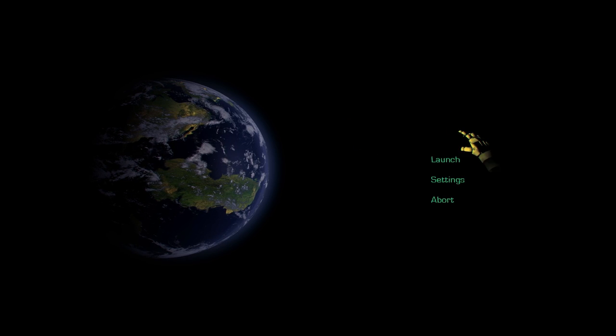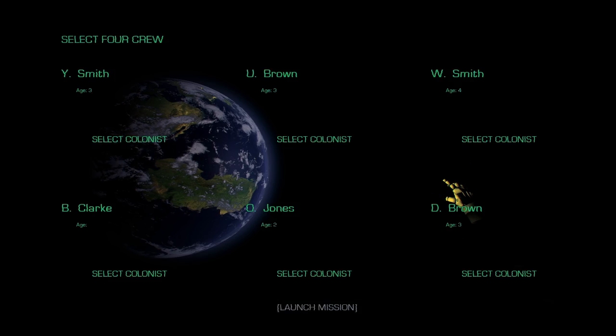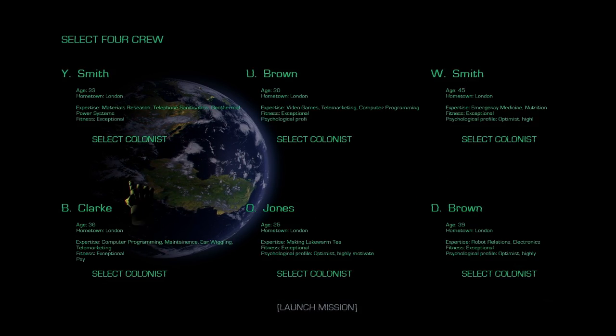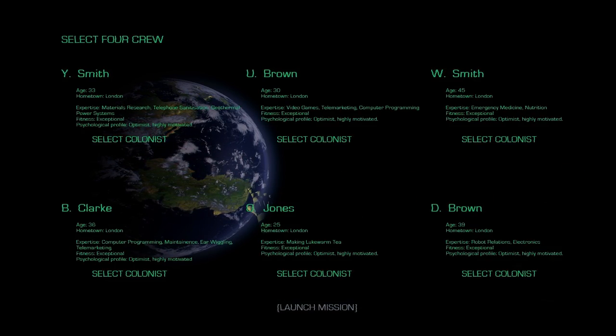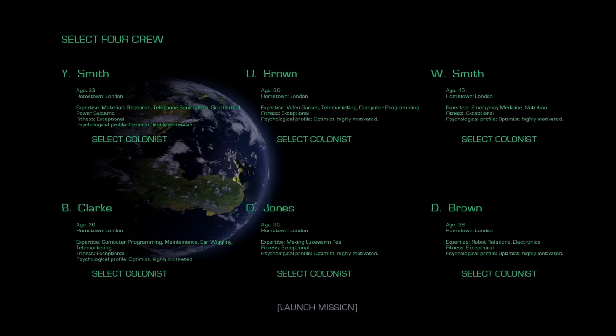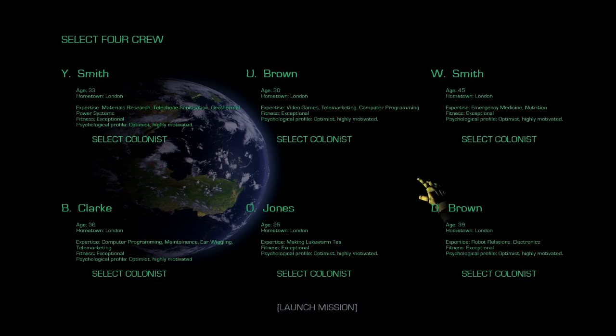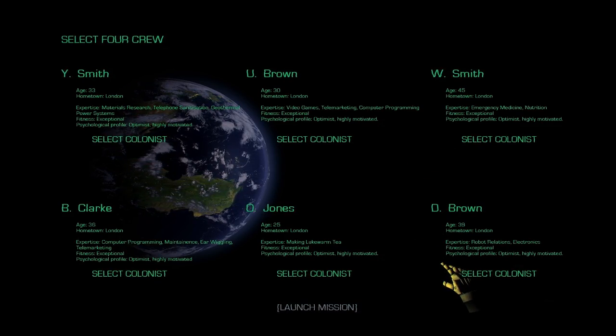Hello, this is Simon and this is Mayor 0.53. One of the new features in this build is this new colonist skills screen. So you need to pick the colonists that you'll want for your colony. You'll see they have different expertise and you'll want to be picking people with useful or interesting skills.